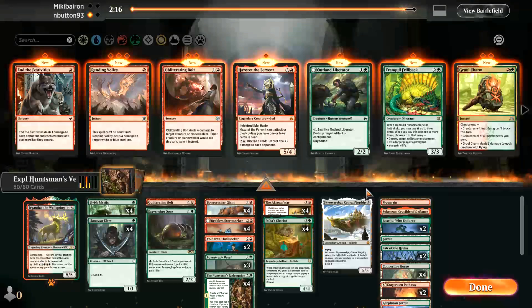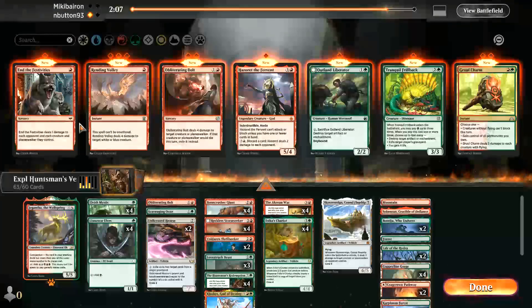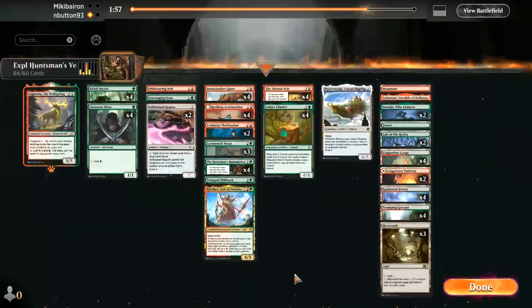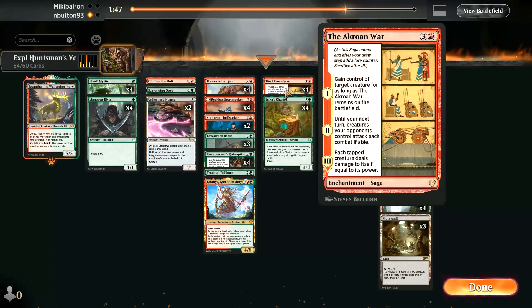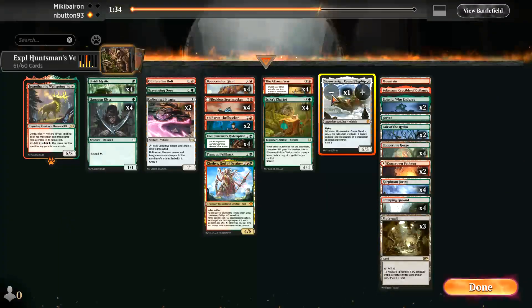That didn't do what they thought it did. So it's Creativity but Gearhulk Creativity — let's pop in the Hearse and close this, then Tranquil Frillback. I do quite like stealing the Gearhulk with the Akroan War. Let's take out Lovestruck Beast — it doesn't really line up well against what they're doing — and Sky Sovereign as well.